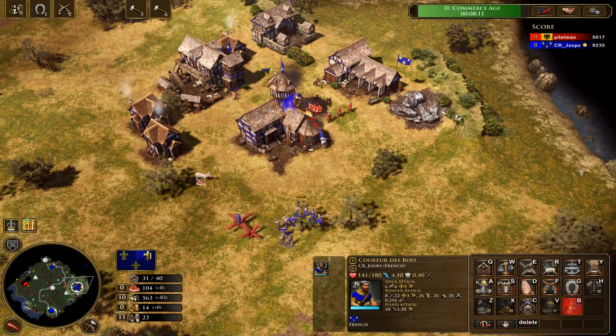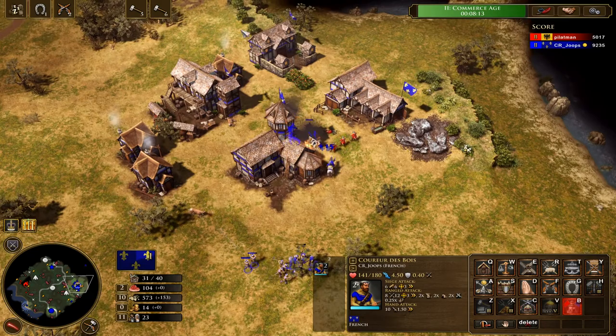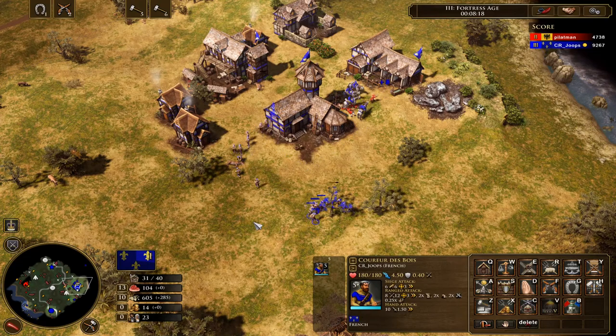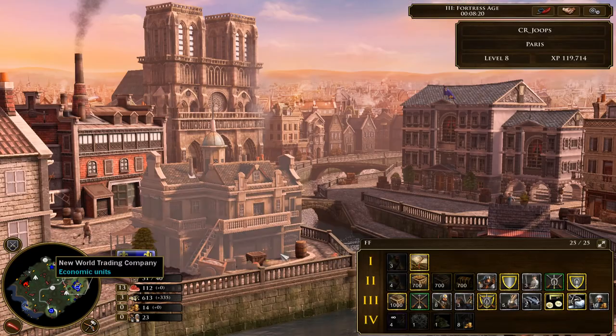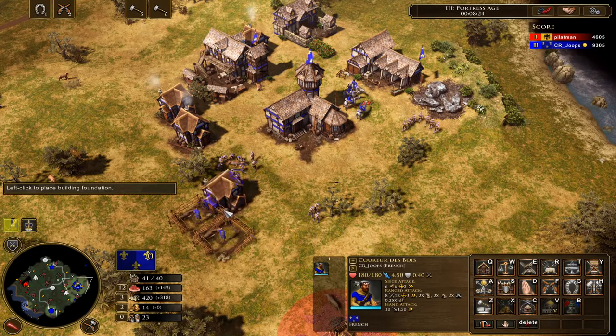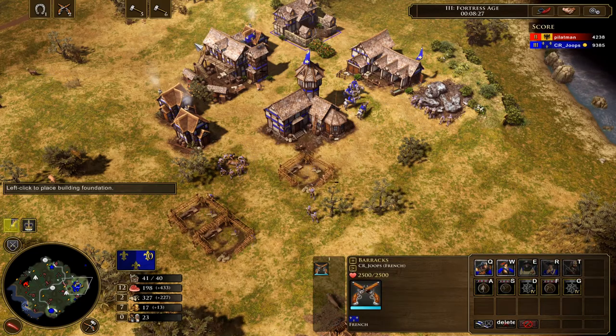This is kind of a precursor to the bigger fight which happens later on and ultimately wins the game. You can see by the disparity in scores at this point that yes, this guy maybe isn't the best player — nevertheless we can still show the strength of the unit composition.